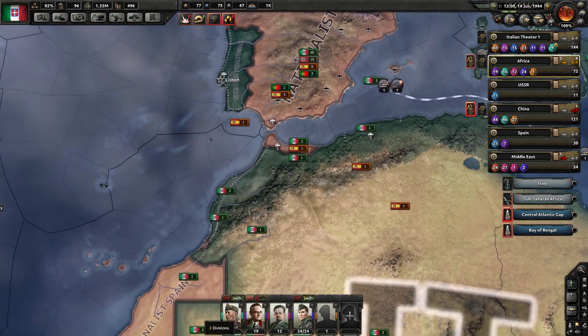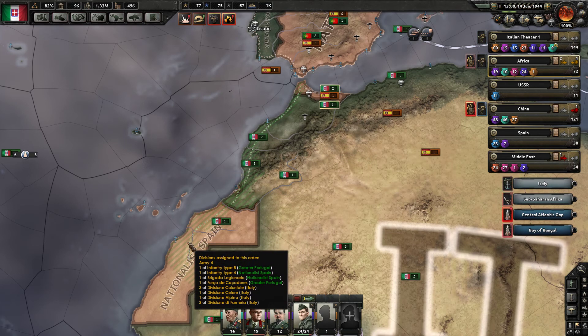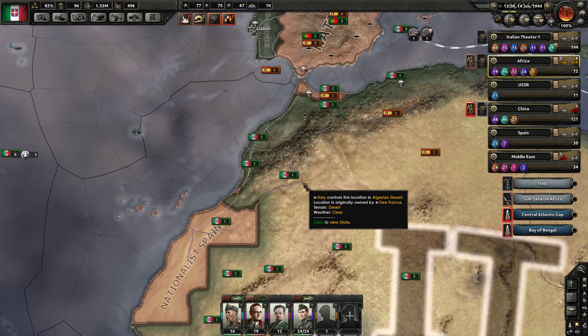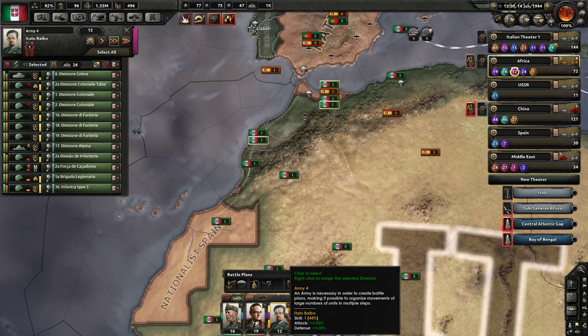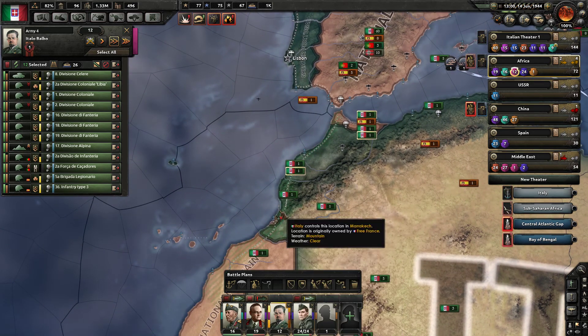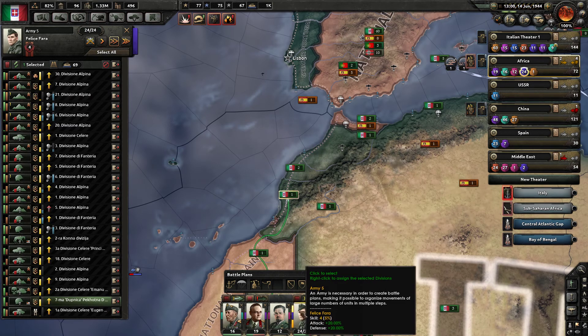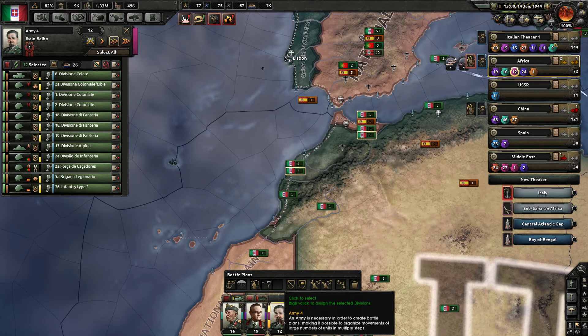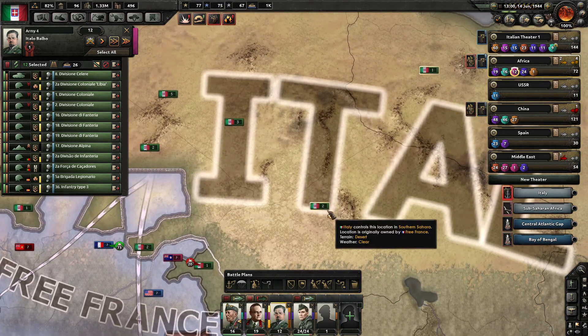I also created the army that was assigned to the north. I gave him a wall to defend in northern Africa because he only had — who is this guy? Where's the rest of his troops? He's got 12 divisions. I don't know where they're all at. Two in the middle of the desert.